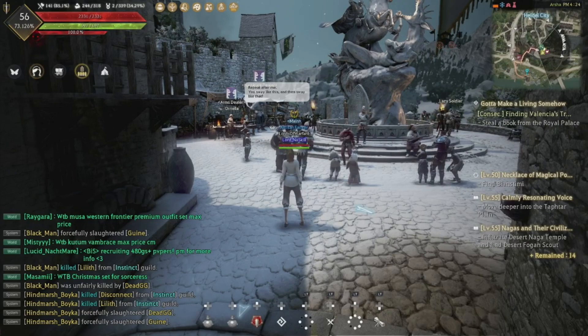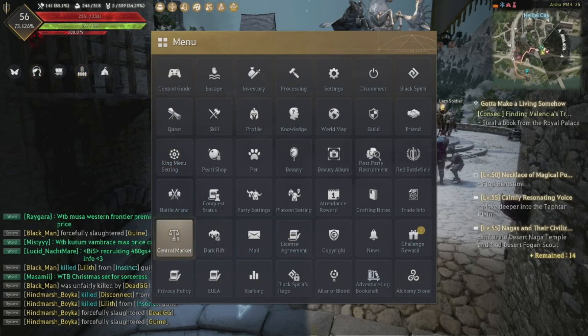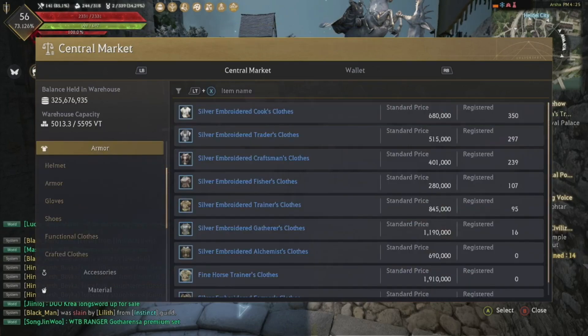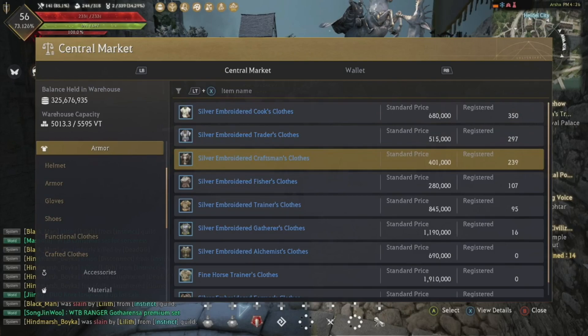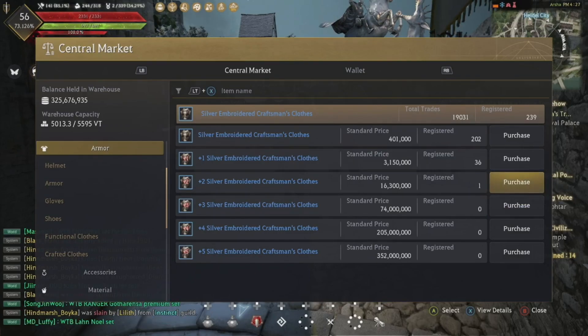The very first thing I'd recommend before you start anything is go to the central market, come down to Armor, then Functional Clothes. You want to try to buy yourself plus three cooking clothes. If you just save up the money I'd recommend getting plus three cooking clothes and plus three craftsmanship clothes. There's probably none listed because the price is very low, so plus two is not that bad — plus one isn't terrible either.